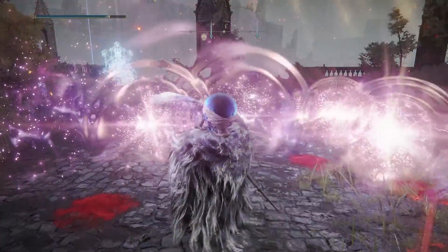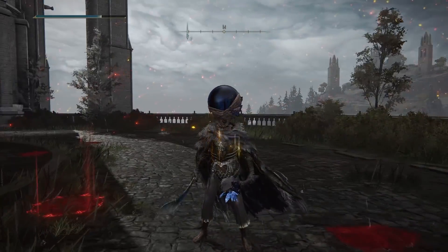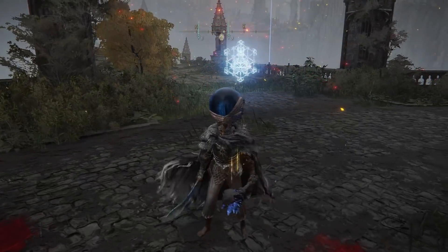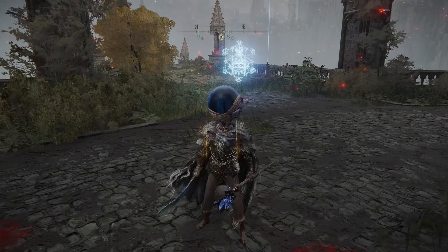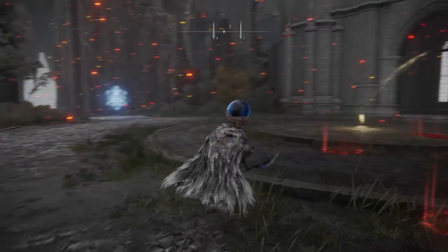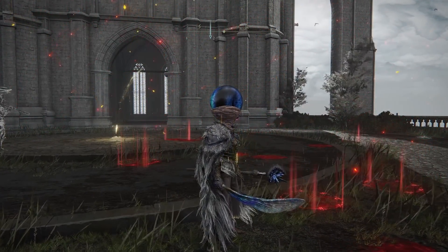There's a quick animation to this, and I believe you can hold it down for longer. But if anyone gets hit in those actual areas, they will take damage from each explosion. If they're able to dodge the first one, they'll get hit by the second one — that's the benefit of that ability. It's really fun to use the Nebula on the Wing of Aesthal.